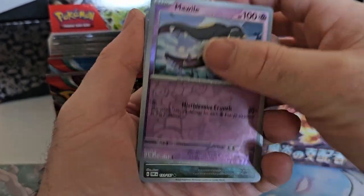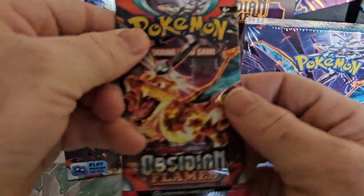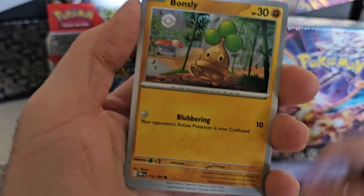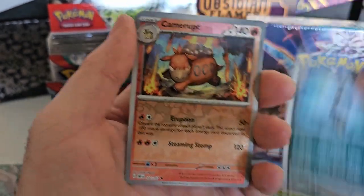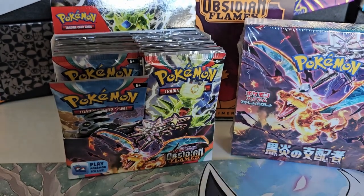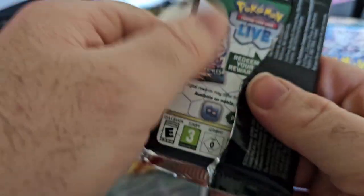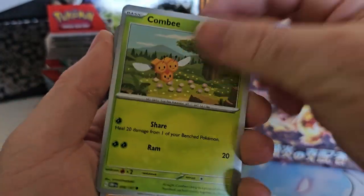Hopefully we can see if we can't get the Altar Zard in Japanese, because that's still holding its value quite well. Last time I checked I think it was $400 or just under. I haven't actually done a lot of Japanese stuff since 151 to be honest. If you haven't seen both those videos, I will link them up in the top corner for you to go check out, because we did pull some good stuff from it.